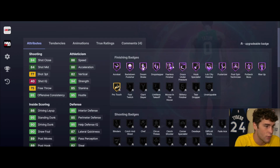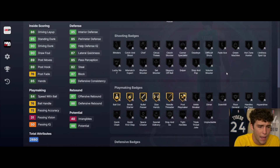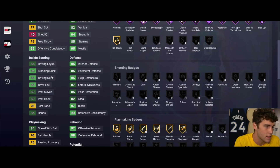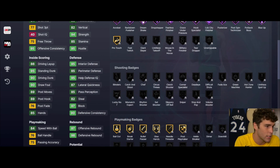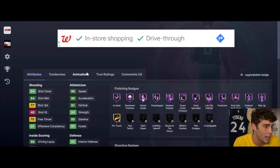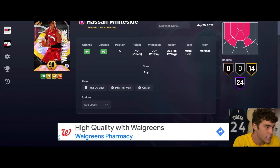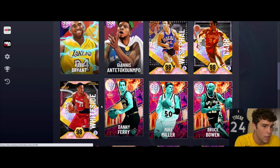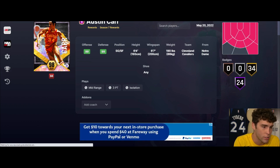Whiteside up next - seven feet tall, 7'7" wingspan. He's got a little bit of a three ball, badge-wise only 38 base badges. Does have some good defensive badges, ball handling not great, inside scoring not great. This card is not good either. These Galaxy Opal token rewards are simply not very good in MyTeam.